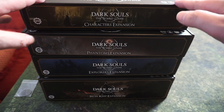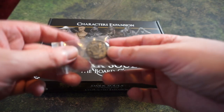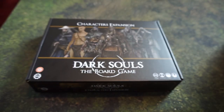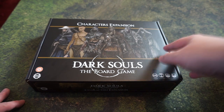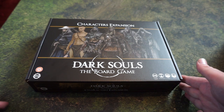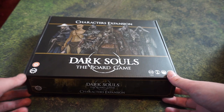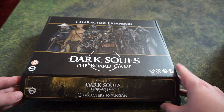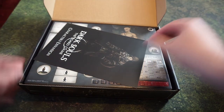We're going to work our way down the list, starting with the character expansion. It also came with a metal activation priority token, which is used for the game. The character expansion launched with a few of the base classes you can start as in the Dark Souls games — this adds the ones like Pyromancer, Depraved, and Cleric — and gives you miniatures for them wearing specific armor sets that you get as you play through a campaign. Let's have a look.